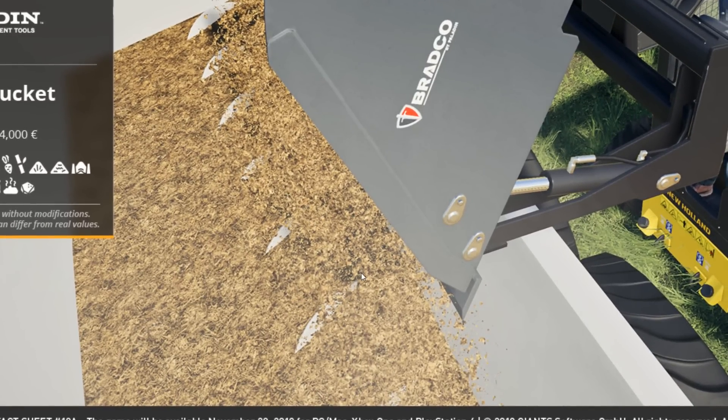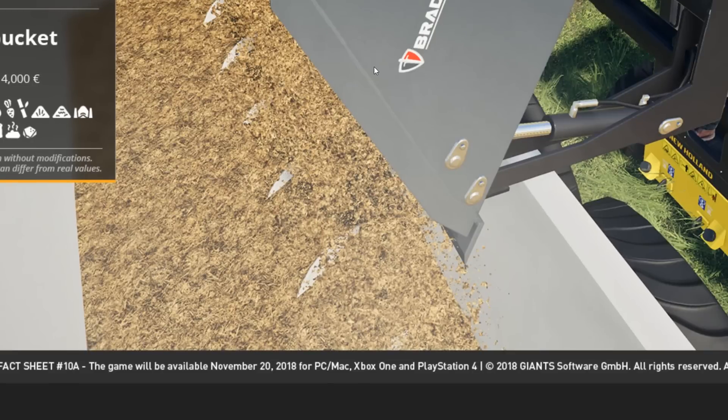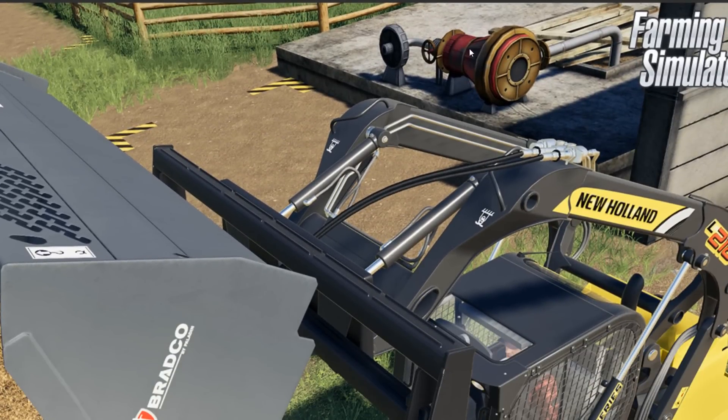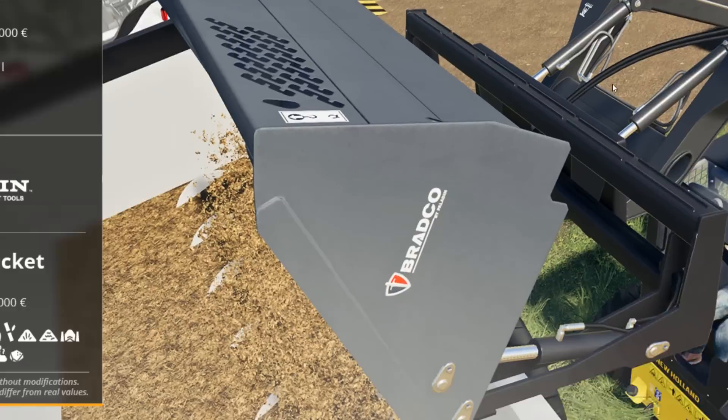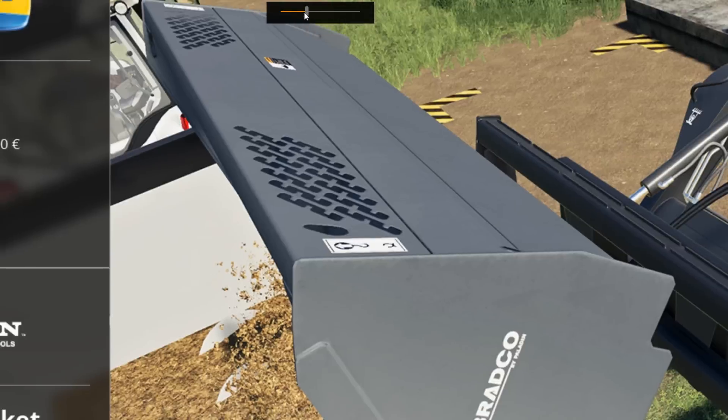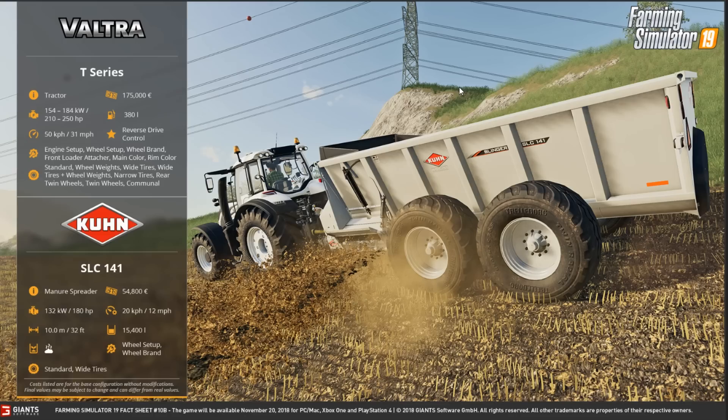Oh no, that would be the auger from the manure spreader. So here is the manure texture. There's really not much to show on the bucket — it's a bucket, it does bucket things. Next one.